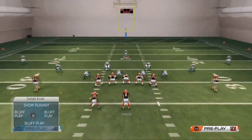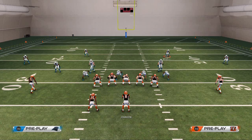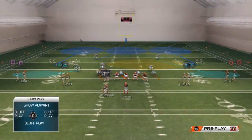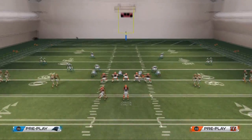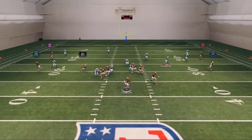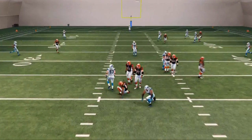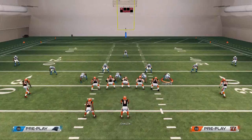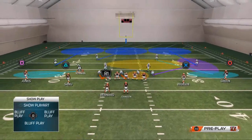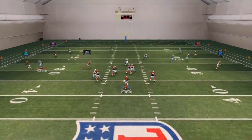One thing to note: this is not something you want to run against a trips set to the right, because they can throw a quick screen on that side. For that, you want to run the flipped version of this blitz. You'd blitz Hardy — or this linebacker Blackburn — then spy Kuechly and zone Johnson out, getting the same kind of pressure on the left side. It's a universal concept you can build off of to make you a better gamer overall.